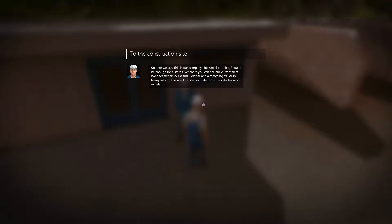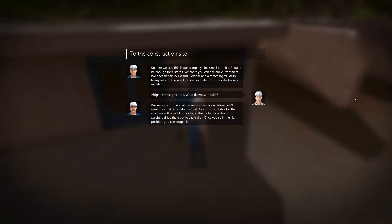'Over there you can see our current fleet. We have two trucks, a small digger, and a matching trailer to transport it to the sites. I'll show you later how the vehicles work in detail.' I'm very excited. We're commissioned to create — I apologise, you'll have to read that correctly yourself. We need a small excavator for that. As it's not suitable for the road, we'll have to take it to the site on the trailer.